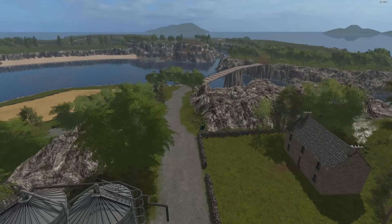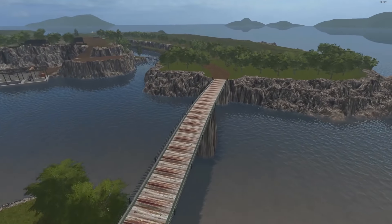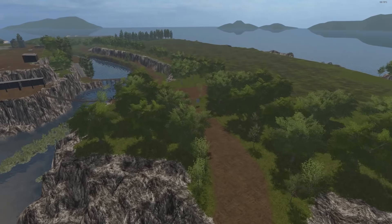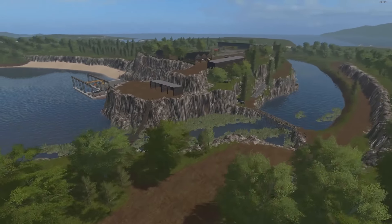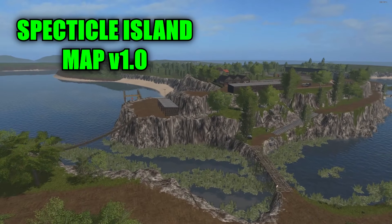Hello there everyone and welcome back for another map mod review. Today I have a very awesome map to review and showcase. This is an island map consisting of four different islands laid out across the landscape, all connected by bridges and low waterways. This is called the Spectacle Island map.